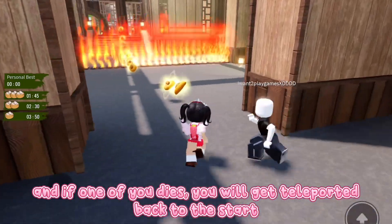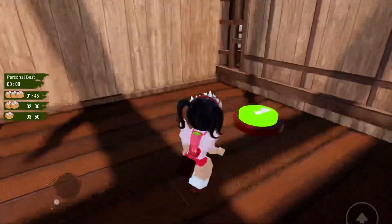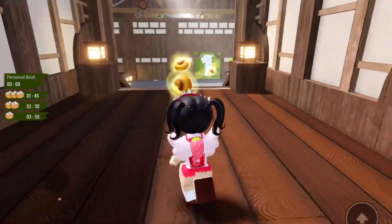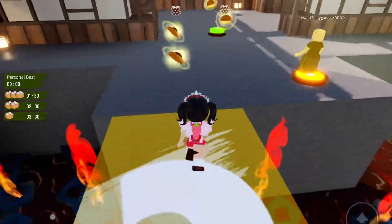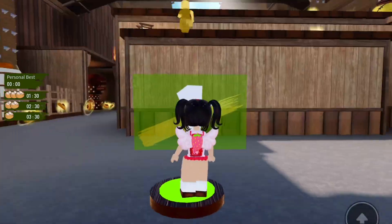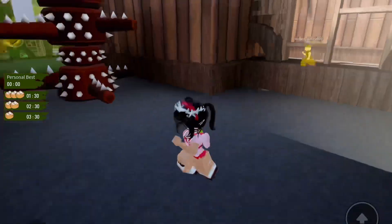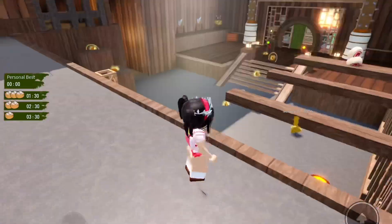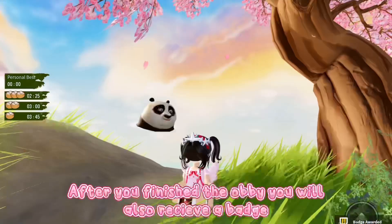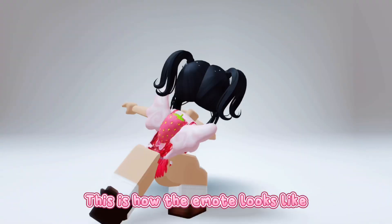And if one of you dies, you will get teleported back to the start. After you've finished the abbey you will also receive a badge. This is how the emote looks like.